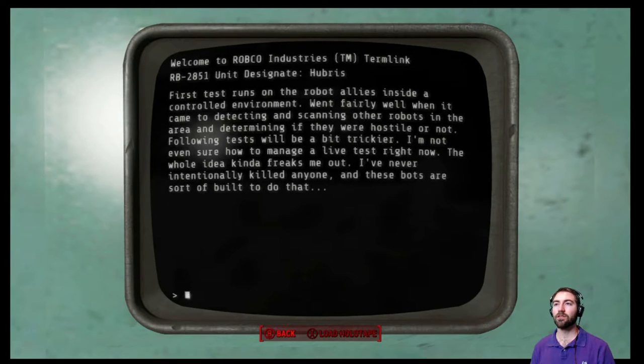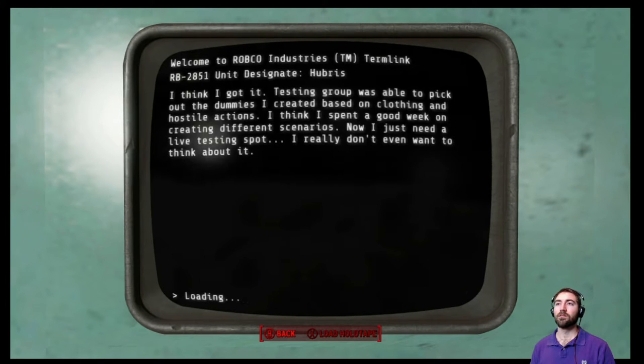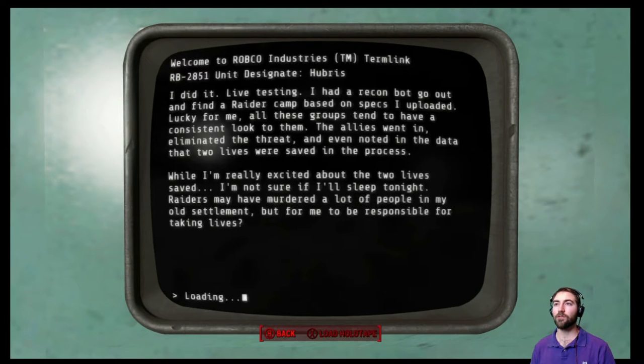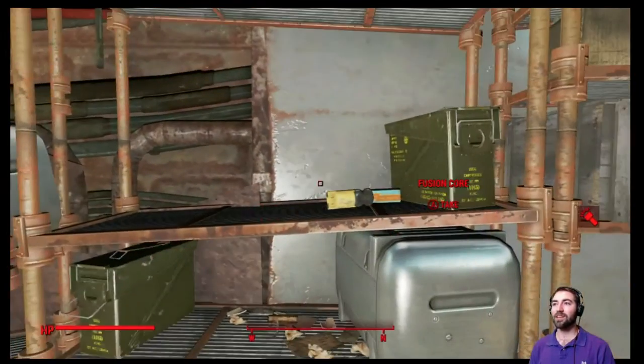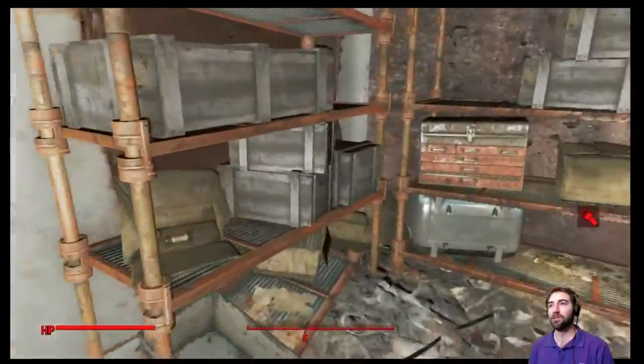'They were hostile or not — not even sure how to manage a live test right now. These bots are sort of built to kill, but improving the ally detection — they could detect a weapon pretty well, but once you have one in the hand of an innocent, they immediately designate them as hostile.' That's terrifying. 'Testing group was able to pick out dummies. I needed a live testing spot — had a recon bot go out and find a raider camp. Lucky for me, all these groups tend to have a consistent look to them.' That's a funny reference to all raiders looking the same. But those were not lives saved — two lives killed. Early on, the robots were already beginning to lie to her.